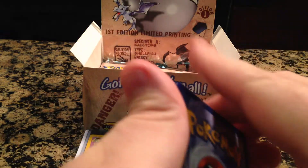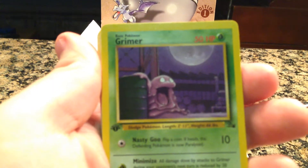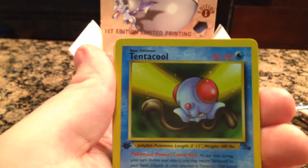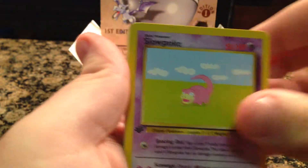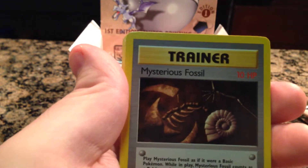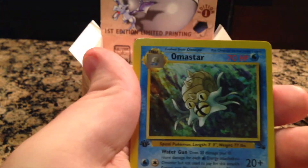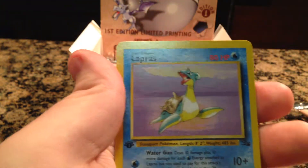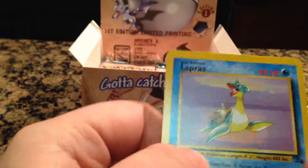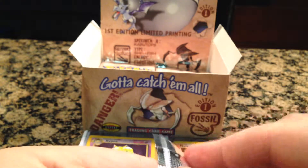Number four. Having a little bit of a hard time focusing now. Grimer, Shelder, Tentacool, Slowpoke, Zubat, Recycle, Mysterious Fossil, Tentacool, Mr. Fuji, Omastar, and our rare is a normal Lapras — apparently flying over the water, because that's what Lapras does, right? Flies? No? Alright.